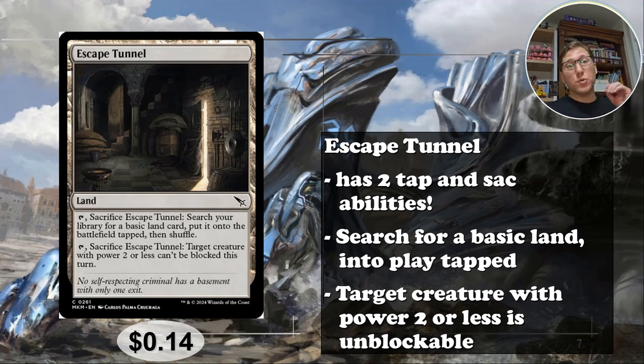Next is Escape Tunnel — this is a very good card that was printed recently. It has two sacrifice abilities, which is actually pretty cool. The first ability is basically like Terramorphic Expanse or Evolving Wilds — if you have those in a deck I would definitely include this as well. You can tap and sacrifice it to just search for a basic land, so it has that function, but it is better than those two for another reason.